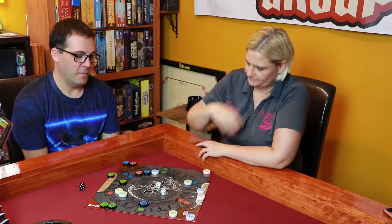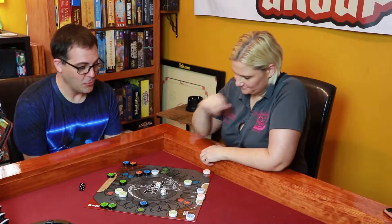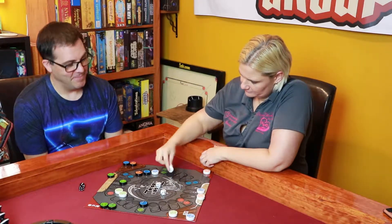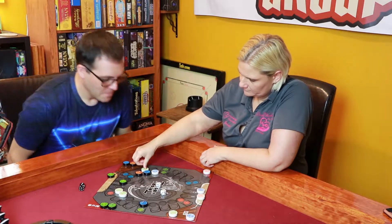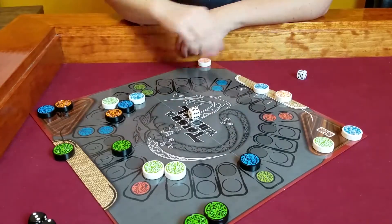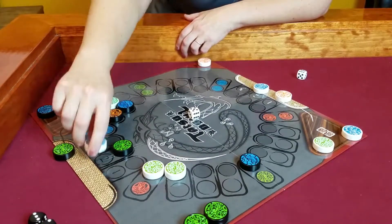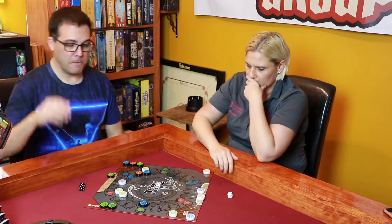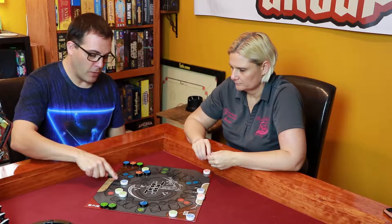Jesse rolls a five and a six — big numbers. She pins down my water dragon with that move. She then washes away my green dragon, which goes back to the tray — it's not destroyed, just washed back with her water dragon. But she left her water dragon vulnerable on my two spot; I could pin him down if I roll a two.